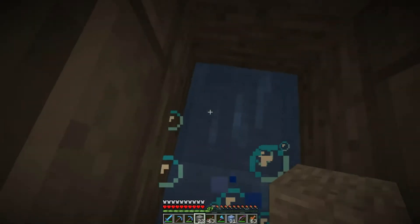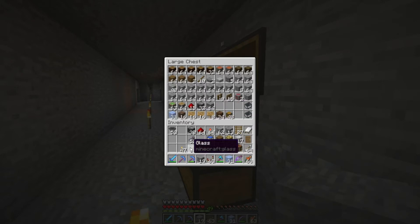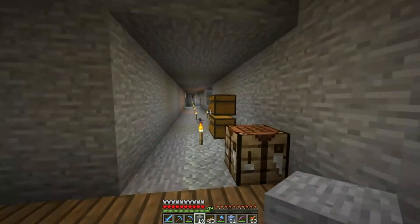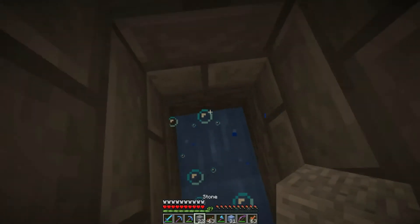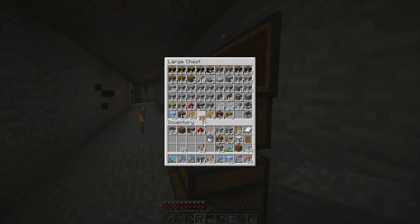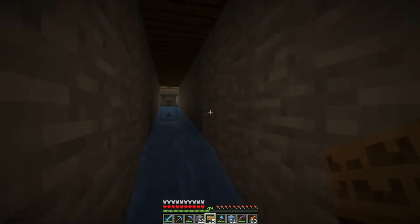I did not bring any signs with me. Let's clear out some of this inventory, it's a mess. I don't need all of the redstone, and the glass can come later. We should probably grab our soul sand. We need some signs. So we're going to take a sign right there to stop the water flow.